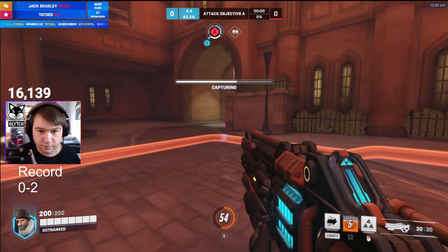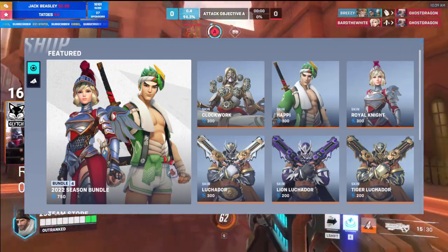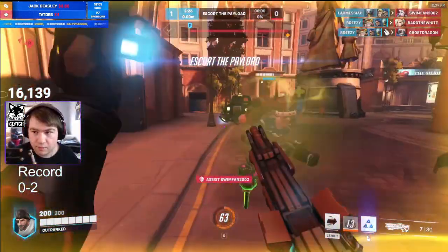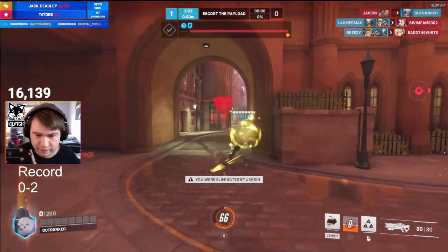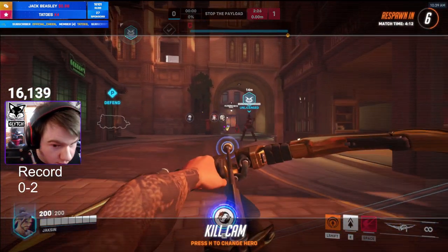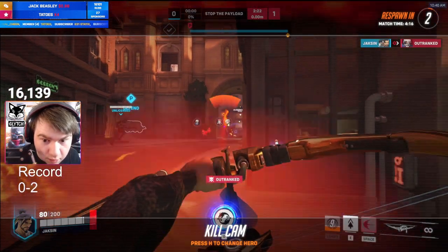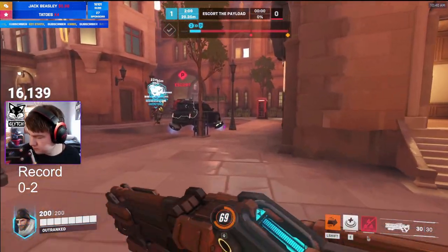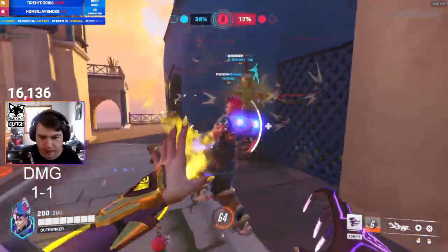There is also the Overwatch League tab in the item shop, and they are pretty overpriced as well. In Overwatch 1, you paid $5 for 100 League tokens, which transferred into skins. Now in Overwatch 2, you pay $6 for 100 League tokens, and each skin costs 300 League tokens — so you are roughly paying $21 for Overwatch League skins.